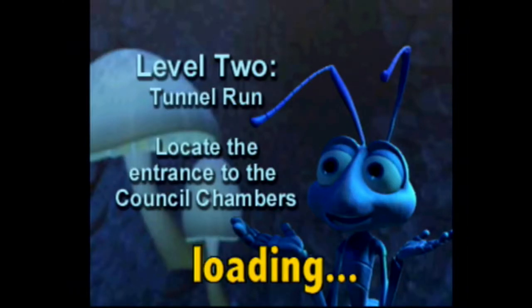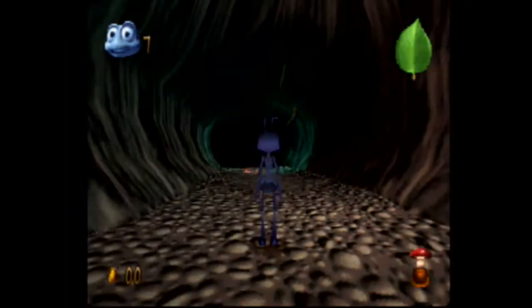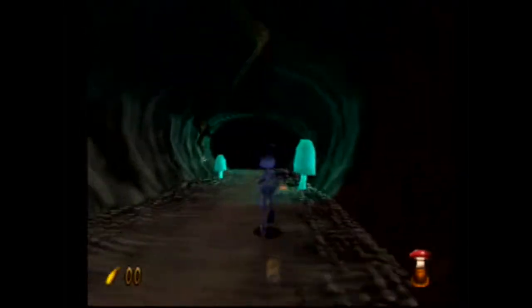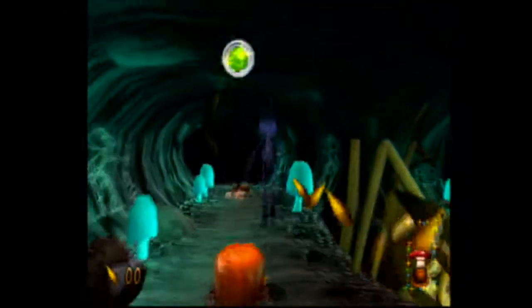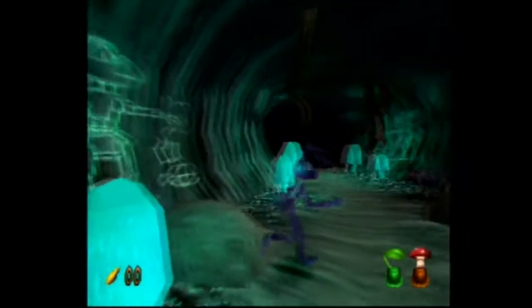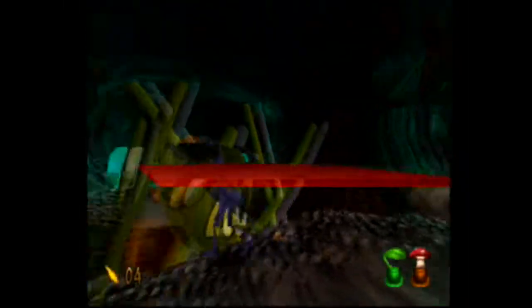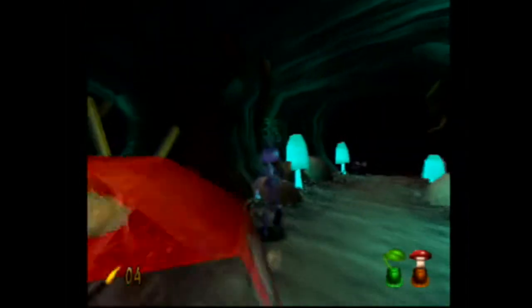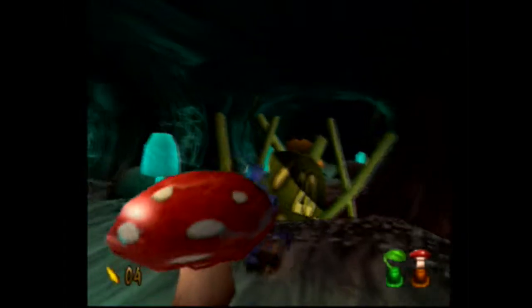Tunnel run - locate the entrance to the council chambers. We're going to be skipping any cutscene because it is basically a movie. Okay, so there's some enemies here. That gets me the green plant. I need 20 grain to get through there.